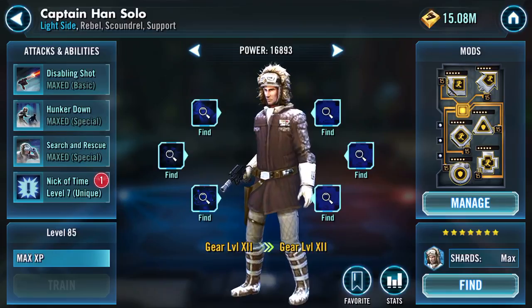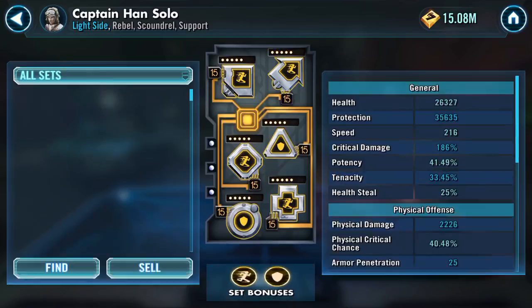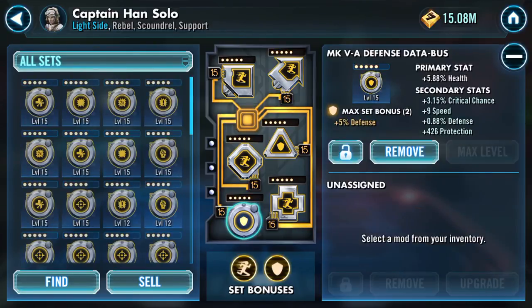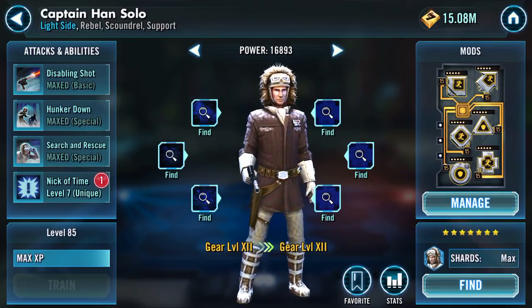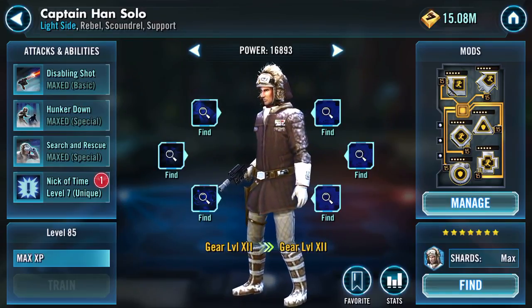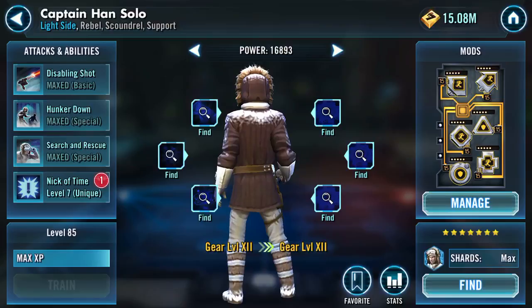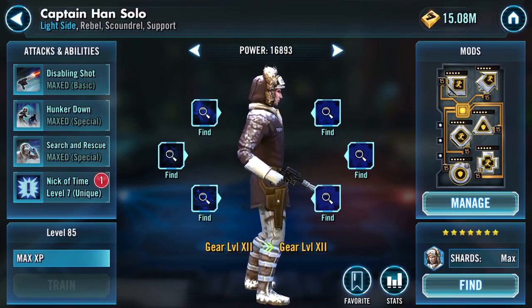I like this character — CHS, Captain Han Solo. 216 speed. I believe yeah, it's a health mod there at the moment, which makes sense since he's a healer. I've maxed out everything except Nick of Time, which is the zeta — very attractive — but I'm planning something else though.